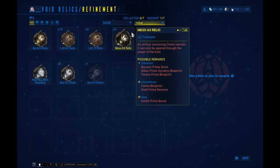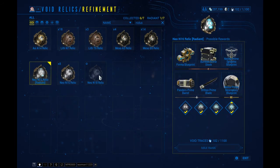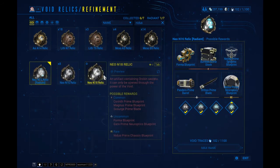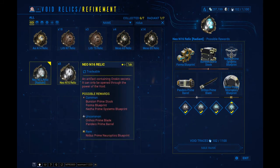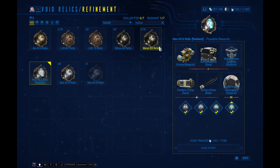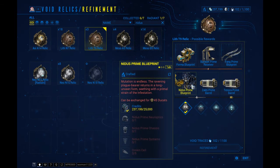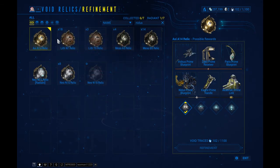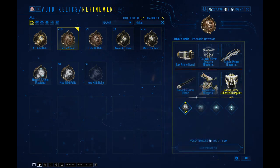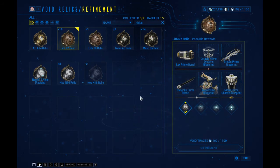In my case, I'll go ahead and search up Nidus Prime, and you can see the relics that have Nidus Prime parts. I have several different relics: this one has the Neuroptics, this one has the Systems, this one has the Main Blueprint, and this one has the Chassis Blueprint. Just like regular Warframes, you've got those four parts you need to build it, and then you can go ham three days later playing that amazing frame.